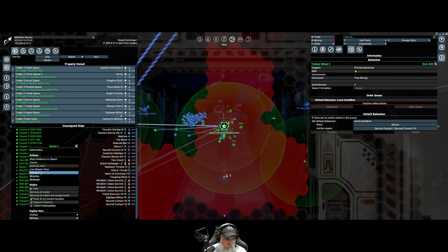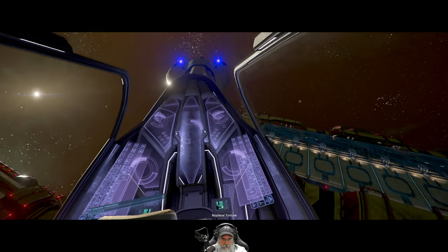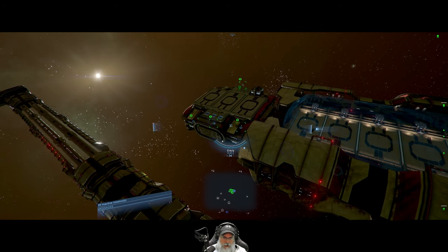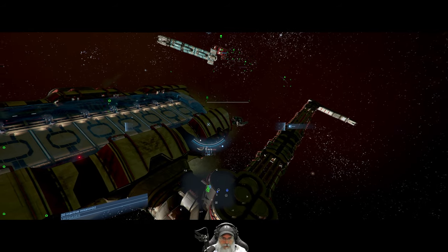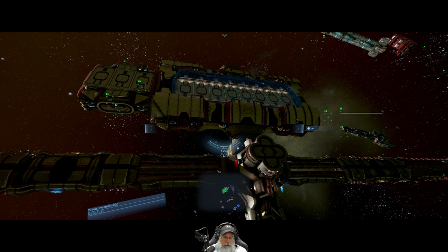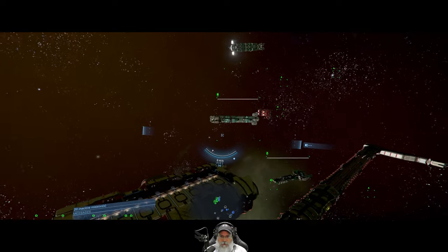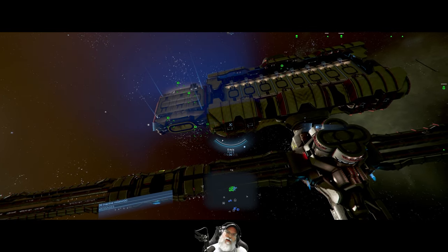Let's teleport back to Scout One - entering system Nopoleos's Fortune. It looks like they're just about to have that next dock done and we'll continue from there. I think we're going to wrap up the episode and I'll bring you back in the next episode when this trading station is completely constructed. Then we'll set up its wares, its rules, and all that, and go from there. Thanks everybody for watching - if you enjoyed it, hit that like button, subscribe, leave a comment, and we'll catch you in the next episode!